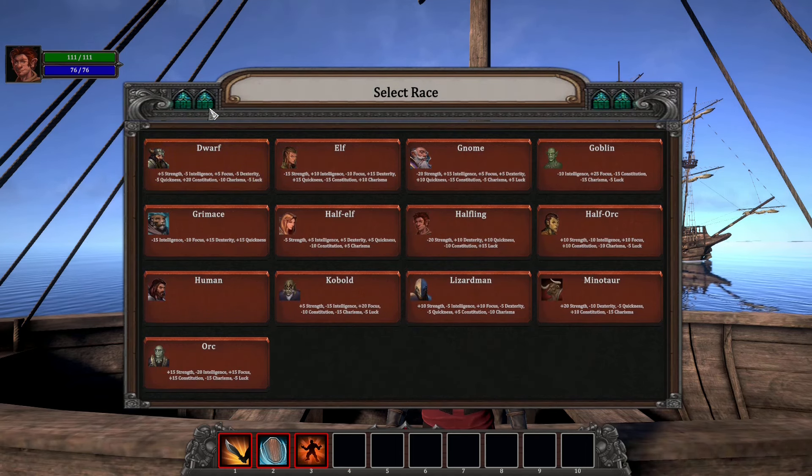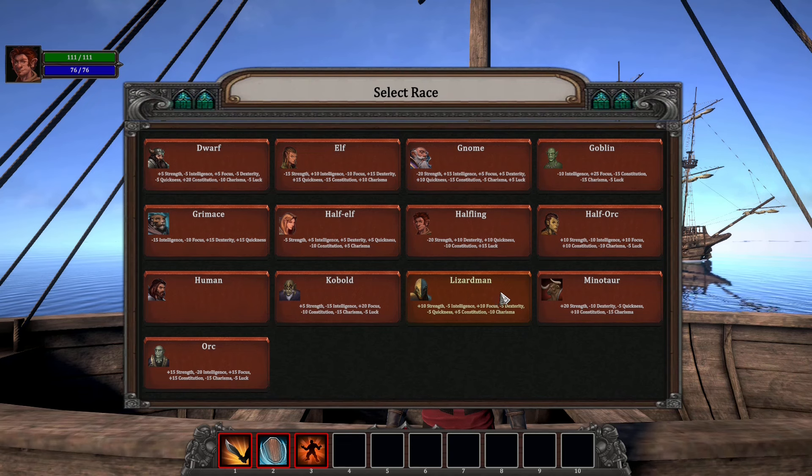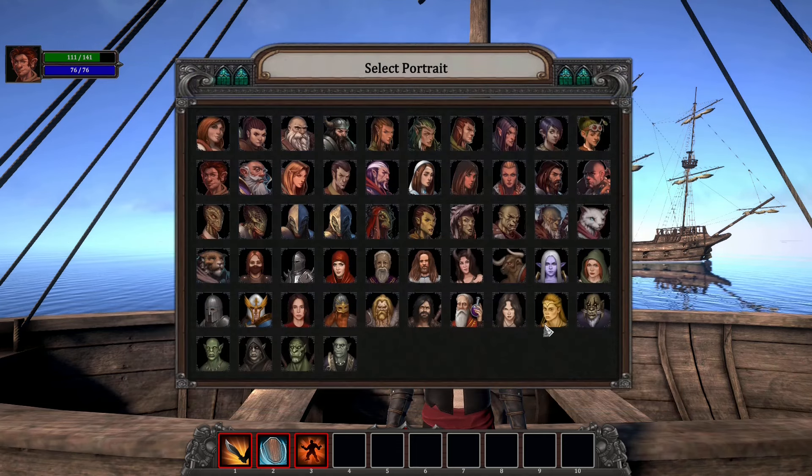I'll choose a Barbarian. Take a look, friends — 13 different races! Dwarf, Elf, Gnome, Goblin, Hurium — some kind of cat race, looks like Khajiit! Half Elf, Halfling, Half Orc, Human without any perks, Hobart, Lizardman, Minotaur, and Orc. Since it's a Barbarian, he will be a Minotaur!